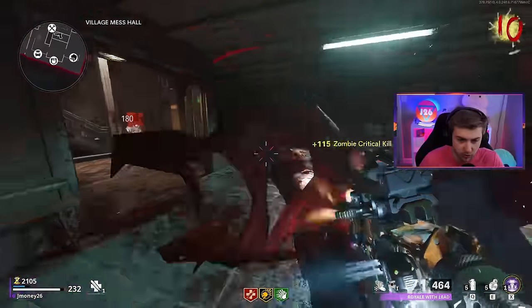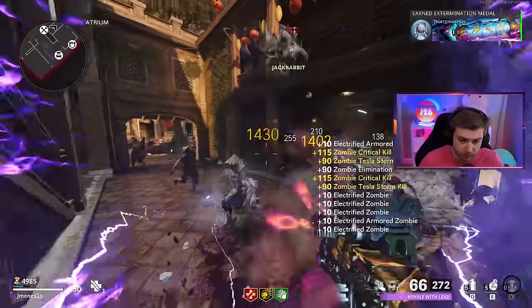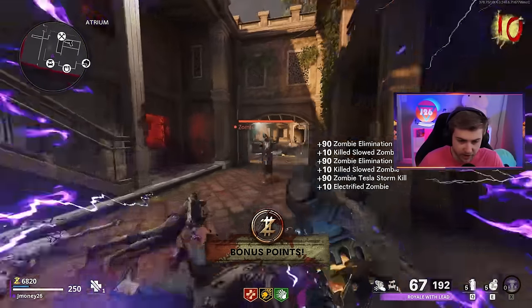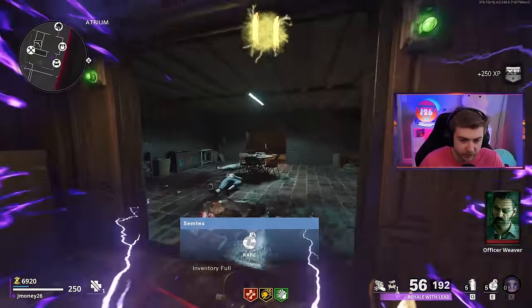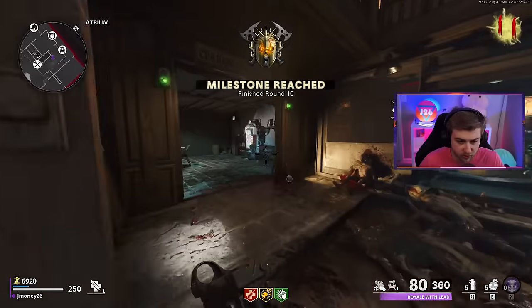We'll get Deadshot and Speed Cola. Look at how fast zombies spawn in. The MAC-10 doesn't seem too bad when it's pack-a-punched - it's actually got a lot of bullets. Like an 80 rounder? I don't even have the largest mag in this, I don't think, because I just used whatever was in the blueprint. That's not the worst gun in the world. Let's get Stamina Up so I can keep up with these zombie speeds.